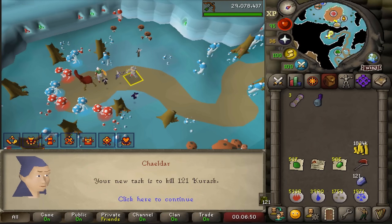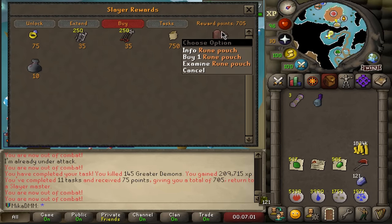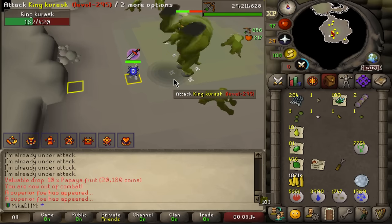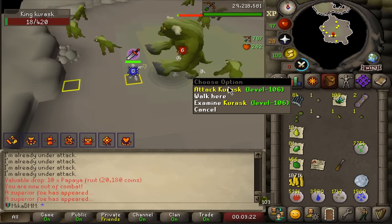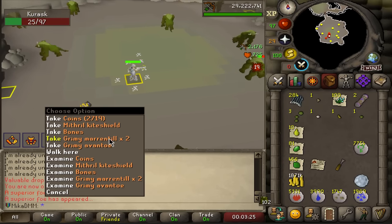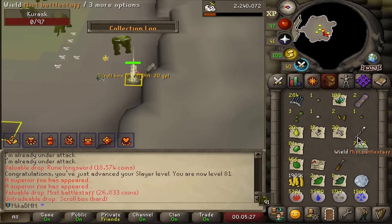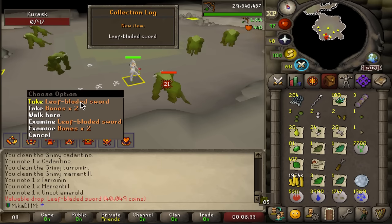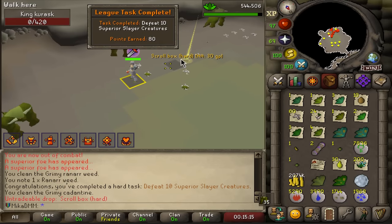I do believe equipping a leaf-bladed something must be a task, so we might as well do it. If we go into rewards I have 705 points, meaning I'm super close to buying a Rune Pouch. I actually completely forgot that this drops superior versions, so this could also be a good way to get a heart or better drops. We get a Mystic Battle Staff - another collection log slot, that's a task, nice, 80 points. There's a Leaf-bladed Sword on the floor - that's gonna be a task as well. And that's defeating 10 superiors for 80 more points.